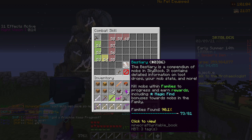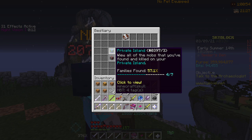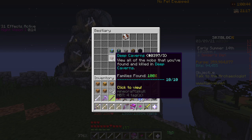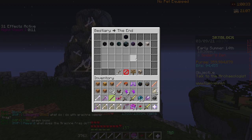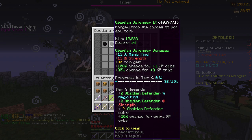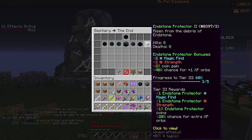You can also notice there's a new thing called the Bestiary. The Bestiary is basically just a list of all the mobs in Hypixel Skyblock, and you can go through all of them and see how many you've killed of each. The more you kill of each mob, the higher tier you get, and the higher tier you are for a mob, the more damage you do to them and the more magic find you have against them. So for example, the Obsidian Defender — I'm tier 9, so I get plus 13 magic find and plus 13 strength against them, along with 9% more coins from killing them and more XP orbs.